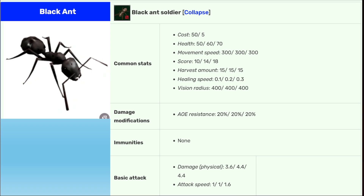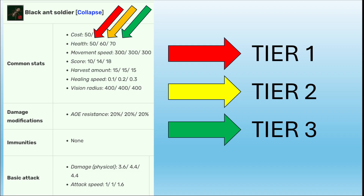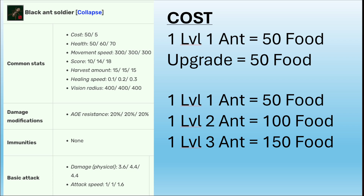To understand how the numbers read: the first value is the Tier 1 upgrade — what you get when you build the ant. So a level one black ant soldier has 50 health, a level two has 60 health, and a level three has 70 health. We can use these numbers to calculate how efficient upgrading actually is. Let's take a look at the black ant soldier. It costs 50 food to build a level one ant.